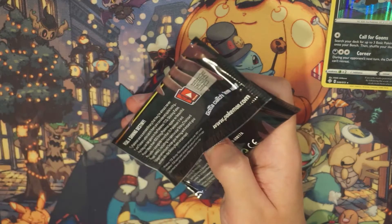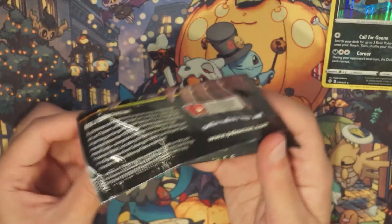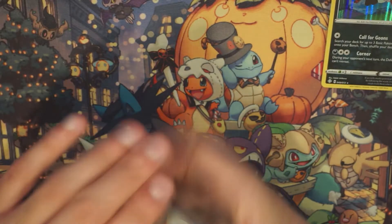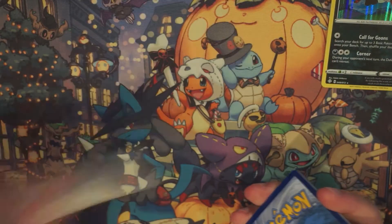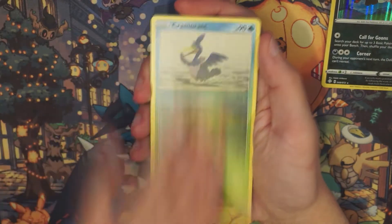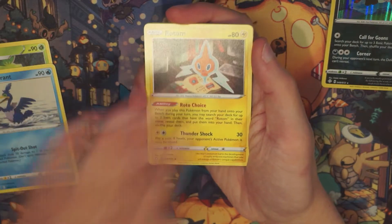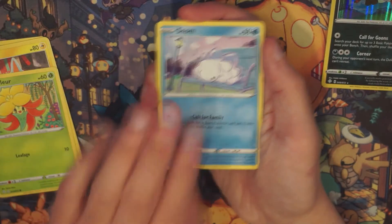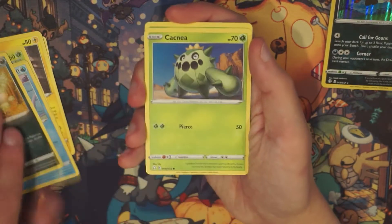We've got four more packs to go. Getting the Charizard hit would be amazing, but I definitely want to try and get some really cool shinies that I like. I would love to get a Nickit shiny because I have that in the game. Snom. They really make the shiny cards look really pretty.